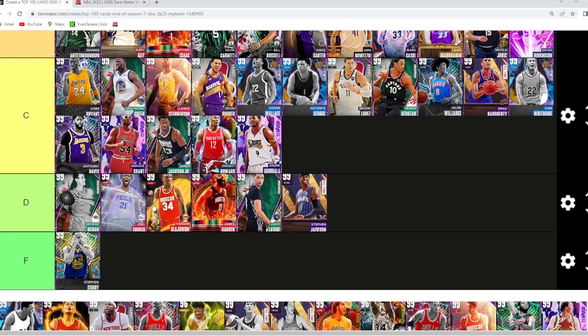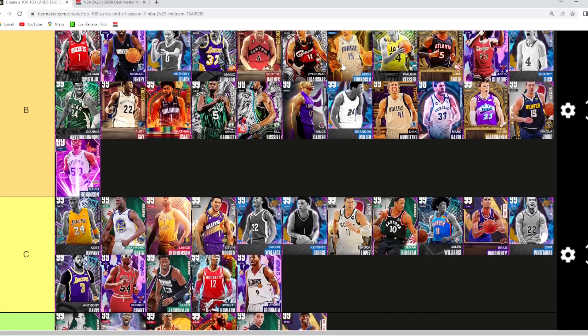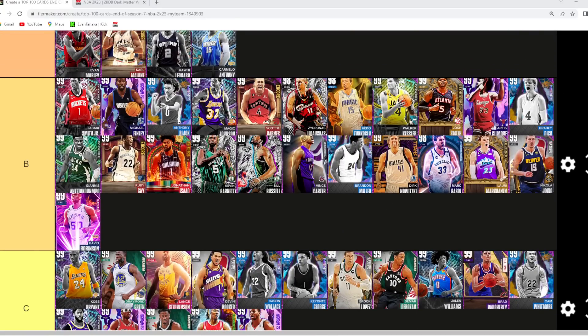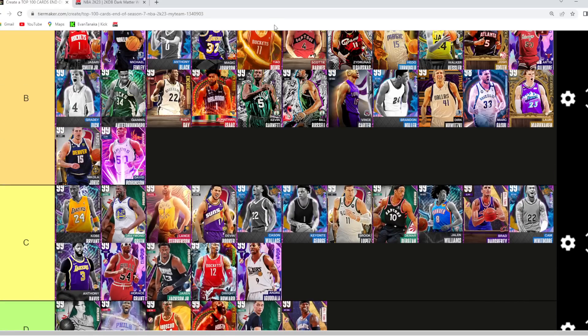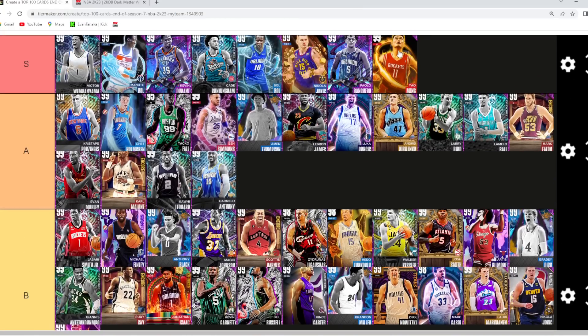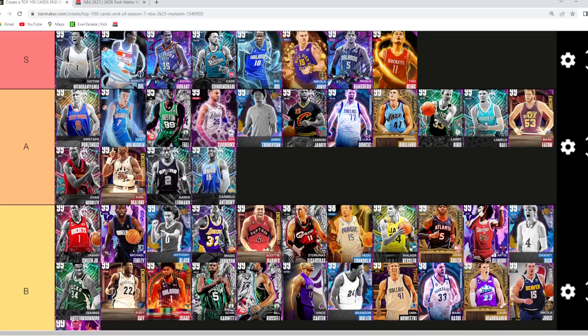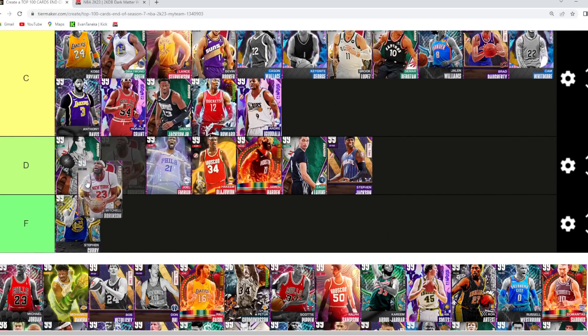Brandon Miller I'm gonna go B tier — great size at shooting guard, 6'9" with a 7'1" wingspan, great player model, decent jump shot, great dribble sigs. He's gonna be in that B tier category. Hero Yao Ming — is he still A tier or S tier? I'm not 100% sure. I'm gonna go Yao Ming in S for now — he's 7'6" at center with a 7'9" wingspan, great jump shot, great defense, great size. Yao is gonna be in that S tier category.